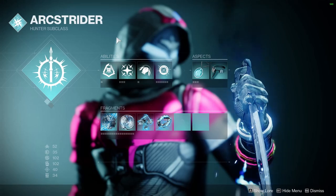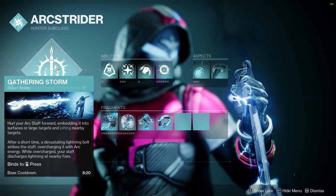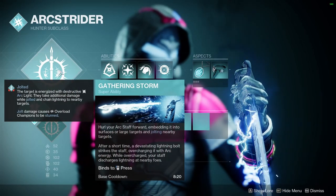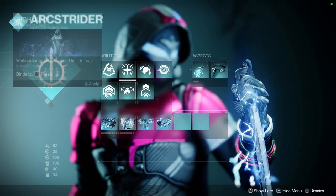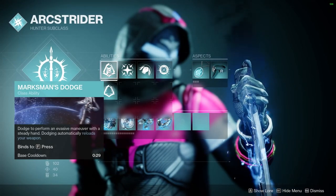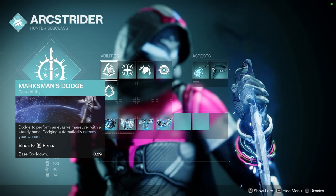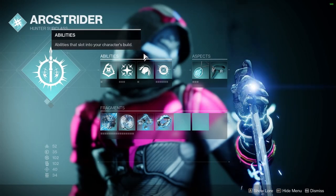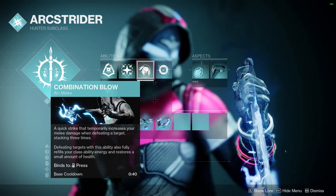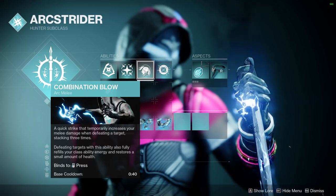Now over here on our Arc 3.0, I'm going to touch on the stuff that is most important. Gathering Storm doesn't matter too much — you will get these Supers this weekend, but this Super is just decent. I'm using Blink — if you want to jump around like some little freaky grasshopper made out of electricity, that's fine, but I'm going to be Blinking. I have on my Marksman Dodge, so when I dodge it's going to reload my weapons — very nice in the heat of the moment, especially with a sidearm. I have Combination Blow — if we kill somebody with this, we'll get full recharge on our Class Ability Energy and do a small heal, which is very good to keep you alive in battle.